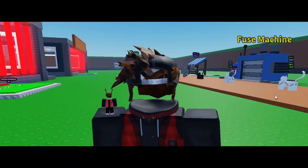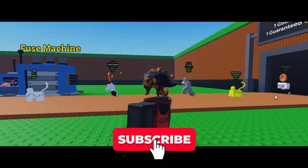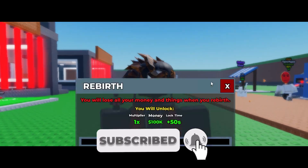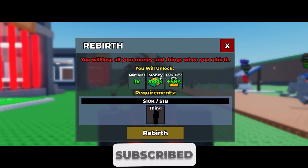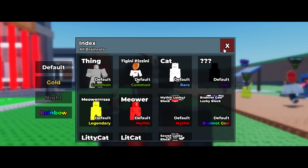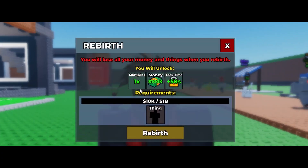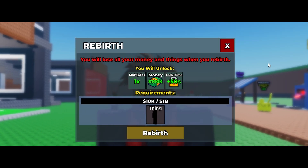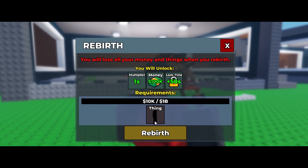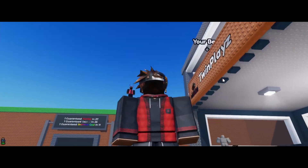Hello everybody, it's ya with the Twin Plays channel. Welcome back to another video. Today we're going to be talking about making a new rebirth GUI, following our last videos on the index and the shop. This is the final GUI for your steel brain rot game — it's almost finished and it looks and works exactly like the steel brain rot GUI.